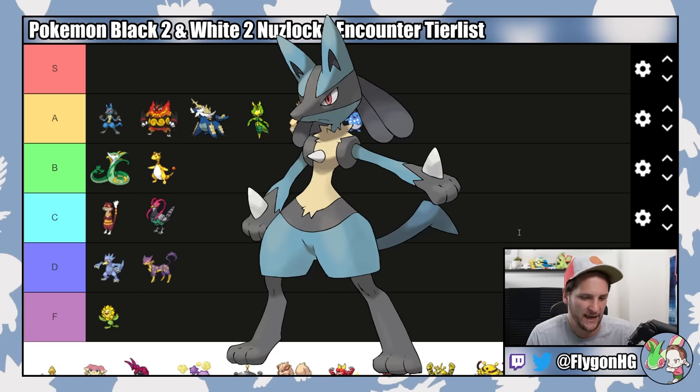Speaking of doing worse, Beheeyem is awful. I hate this Pokemon so much. Do not ever get this Pokemon — you can guarantee Chandelure in the first couple floors of Celestial Tower. Chandelure is good, Beheeyem is trash. We'll put it in D tier. Chandelure is absolutely an S tier encounter — one of the best Pokemon in the game. With Flash Fire, you get another three immunities. This thing has 145 special attack, which is ridiculous. It's got solid bulk and decent speed. You can sweep entire teams with this Pokemon. Always go for Chandelure in Celestial Tower and get ready to do some sweeping.